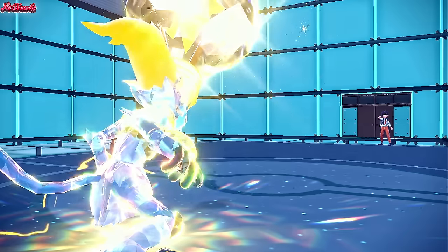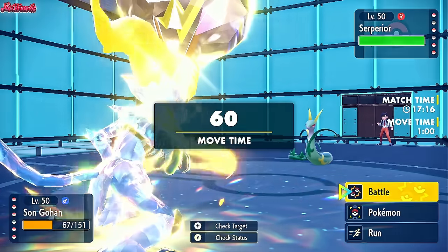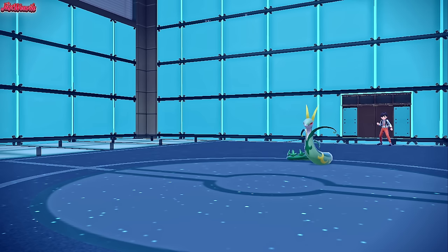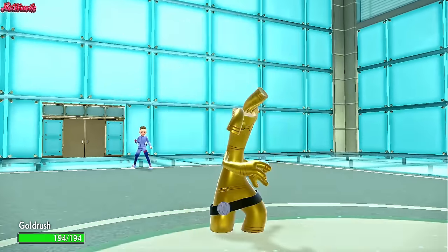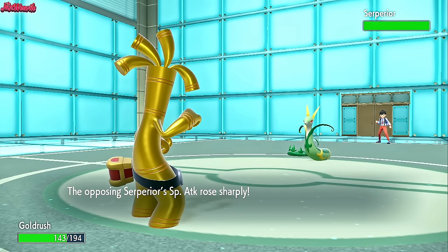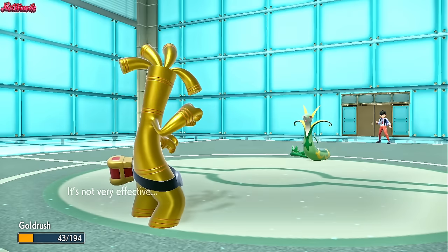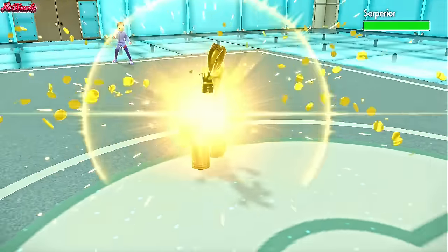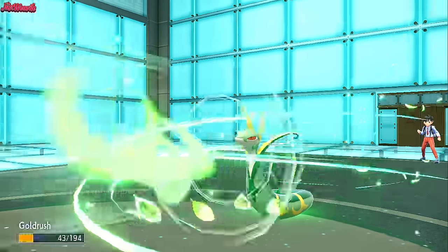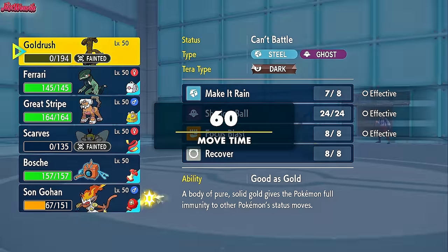With Pawmot gone, no more Revival Blessing nonsense. Serperior comes in — that's a good switch for the speed boost from Sticky Webs. We have to switch out, so I go Gholdengo. It can take a Leaf Storm. We keep Infernape for Gengar and Vaporeon later. They go for Leaf Storm — no damage because of Air Balloon. Bloom pops after the second Leaf Storm. We go Make It Rain, doing a lot of damage to Serperior — to the point where Infernape can finish it with Mach Punch. We keep using Make It Rain as they spam Leaf Storm.